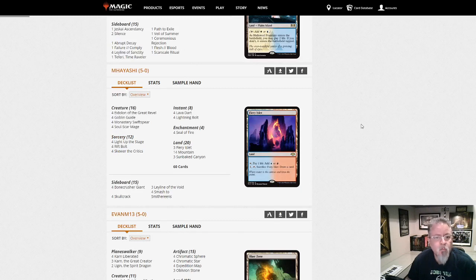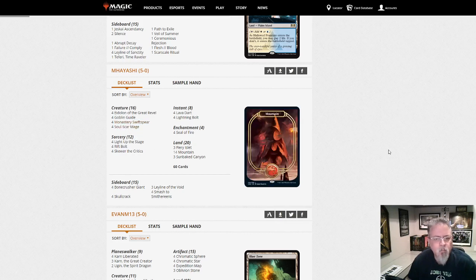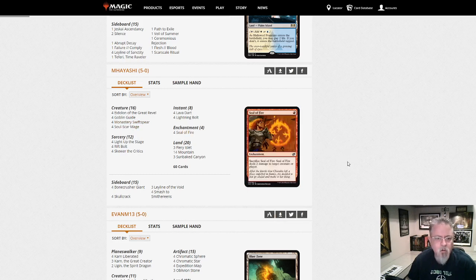M. Hayashi with Burn. Burn is kind of morphing a little bit — you'll notice there's no Boros Charms. It's kind of turning into a Prowess deck. It's a blend of the two now, but this is what your Burn decks are starting to look like. Seal of Fire is a little interesting there.